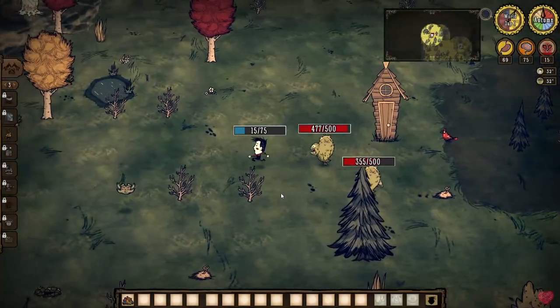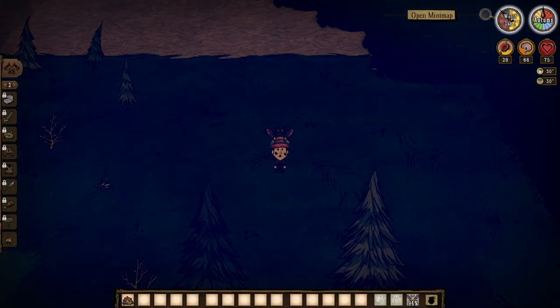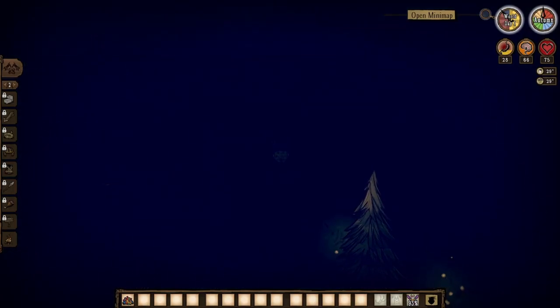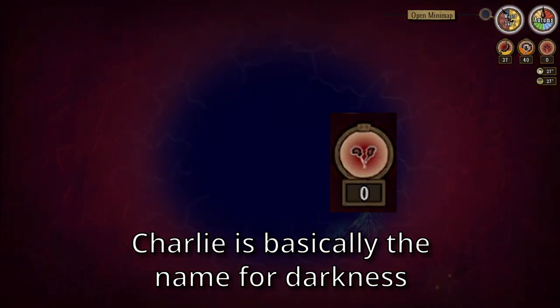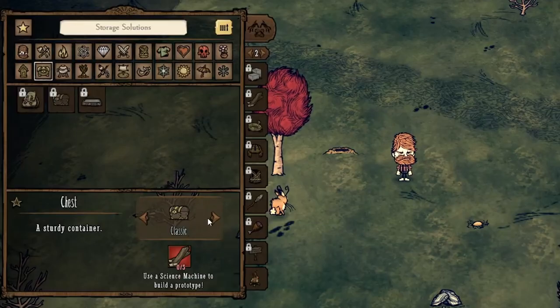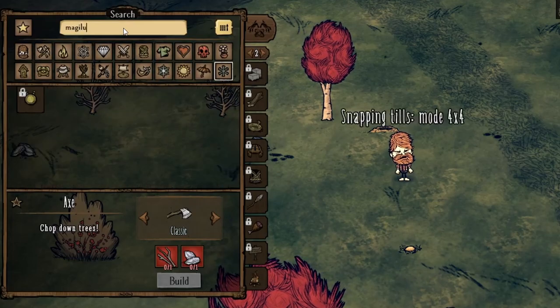This is probably the most important part, as these are the most common causes of early game deaths. The first danger you're probably gonna encounter is the night — more specifically, the dark. When it turns to night it's pitch black, and if you are in the dark and you're not holding or near a light source, you're gonna die to someone called Charlie. For the first few nights you're gonna be deciding between a torch and a campfire. You can find them both in the light sources category of the crafting menu, and if you can't find something by category, just type the name in the search bar.